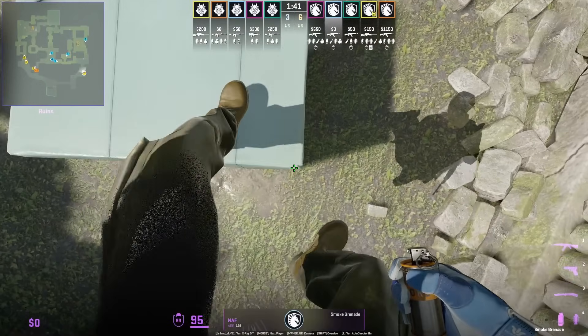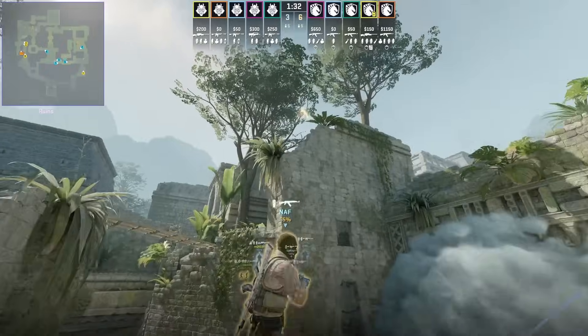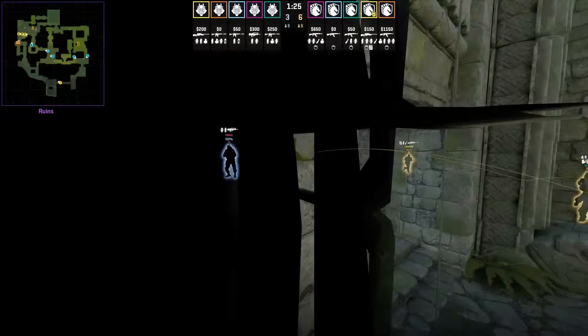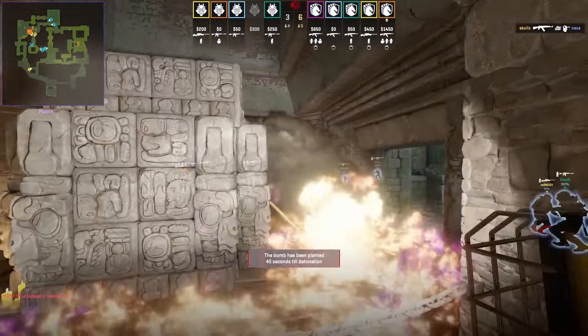Nav throws the deep A donut smoke from outside B: stay on top of the box, aim as shown, then W jump throw. You usually see this smoke thrown from outside A main, however we see Liquid have Nav throw this smoke after he throws his B utility presence nades.